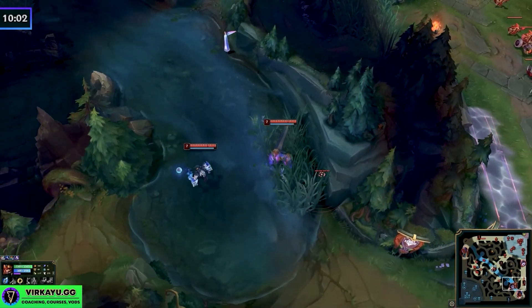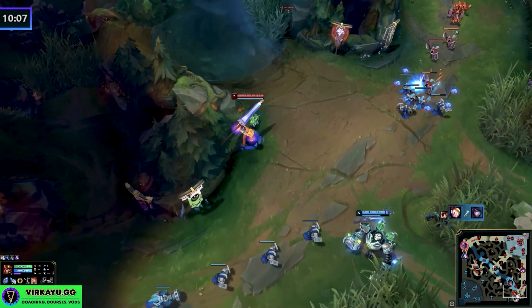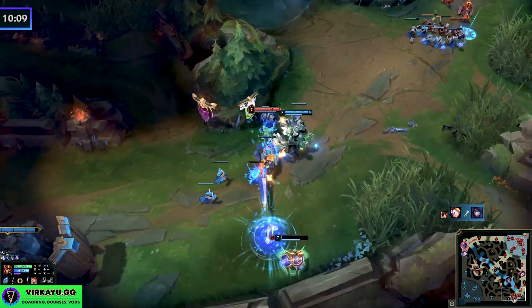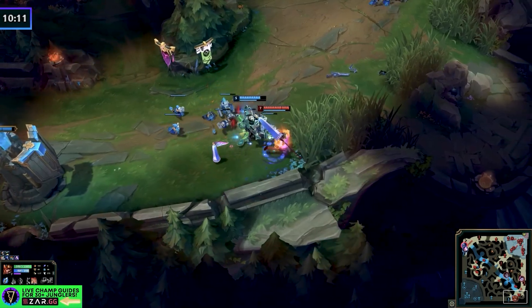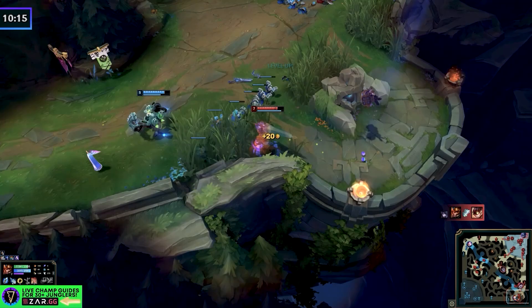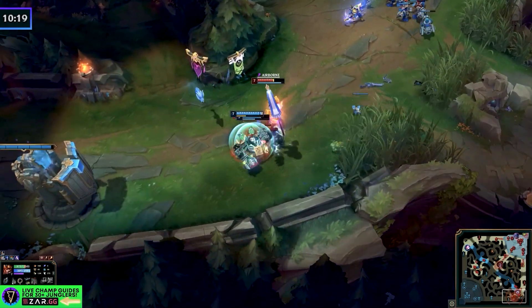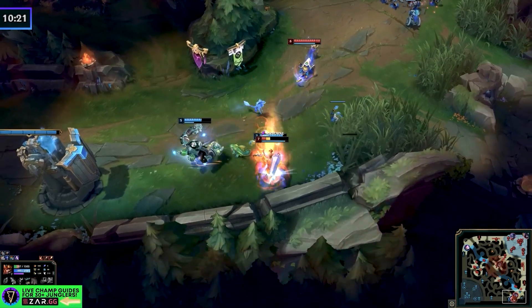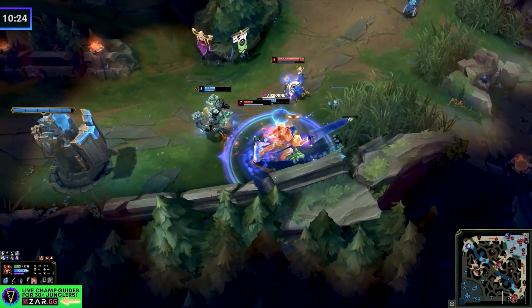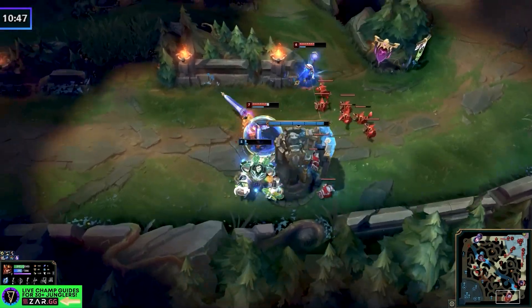Last time we went to the bottom side, we had to do our Wolves and Gromp before looking for a gank — there was no gank, so we took a dragon. This time we can see I'm strong enough, their bottom lane is vulnerable, I have mid priority, so I'm going to gank that first. Then I can fall back to the scuttle and my blue side. I know Lee Sin's going to be in the area so I can kill him as well. We don't need to force a herald here because I want to see how things develop.